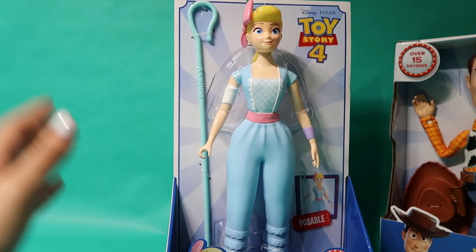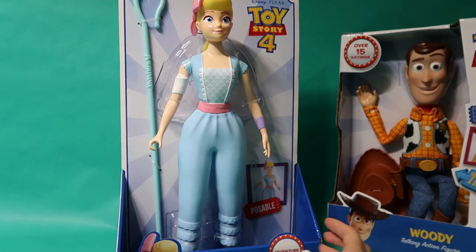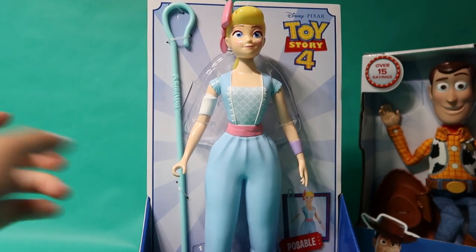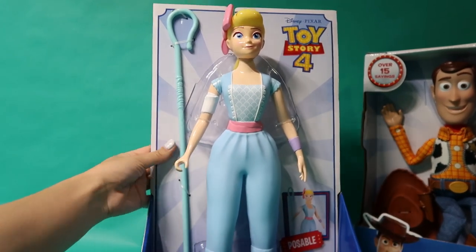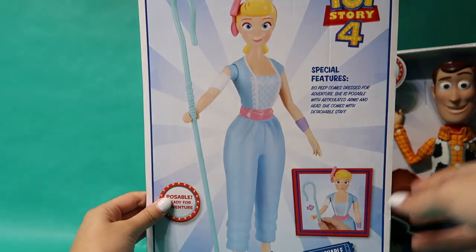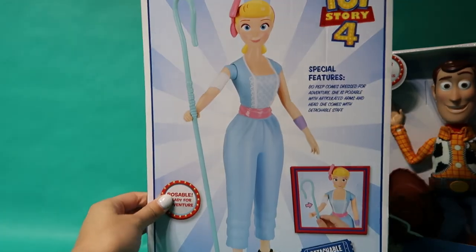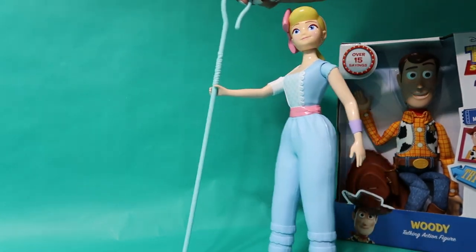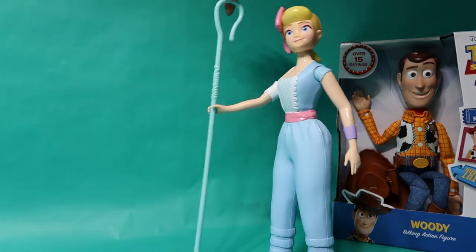Bo Peep is the next unboxing toy. She went from a girl that needed to be saved into a Supergirl! This toy includes her cane and her new character outfit. She is posable and ready for adventures. It's time for me to save the toys — I'm gonna save the toys!